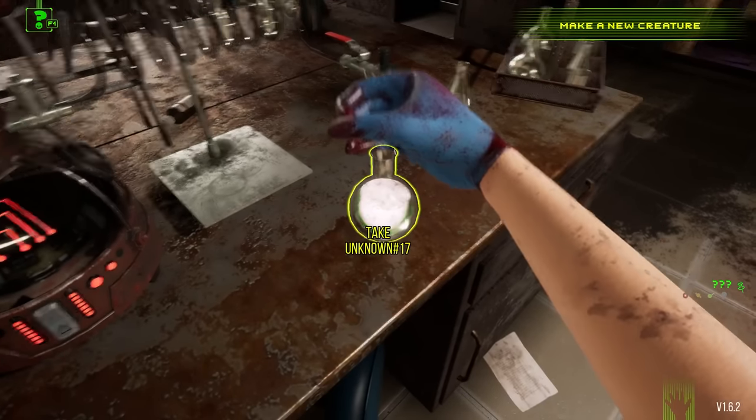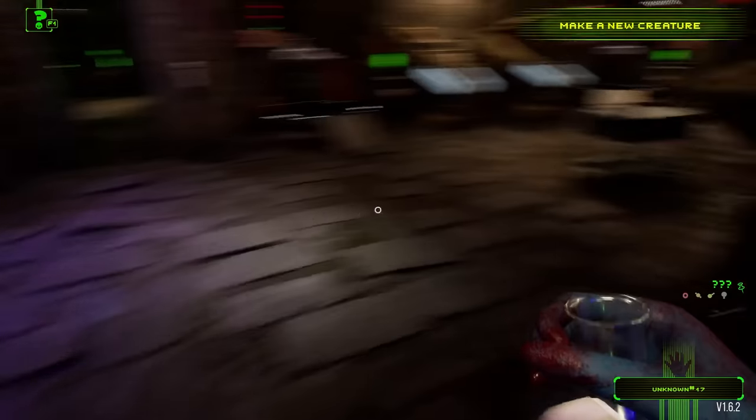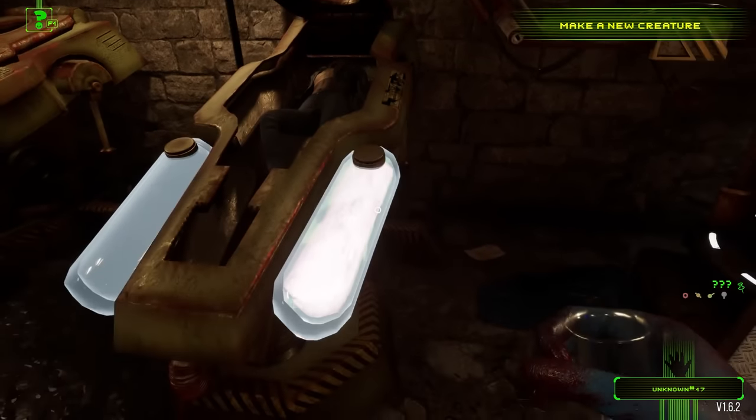As per usual, still very much learning what each chemical does. So I just put a blend of four into one and hopefully this is a good combination to make a mutant. We'll see what happens here. The only way you can really find out is by trial and error, I'm assuming. So we might change these later, but this should be fine for right now.